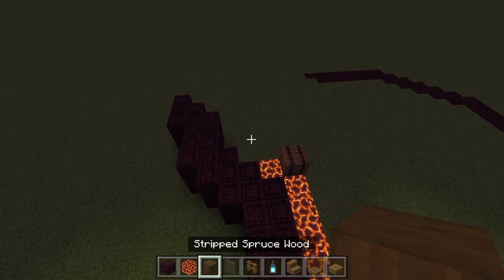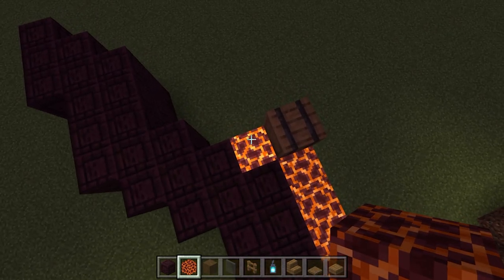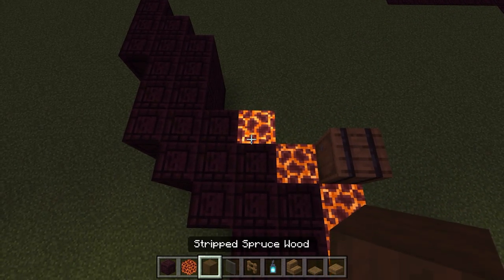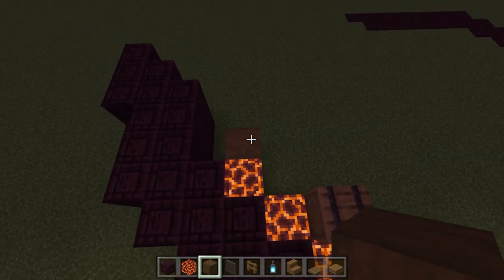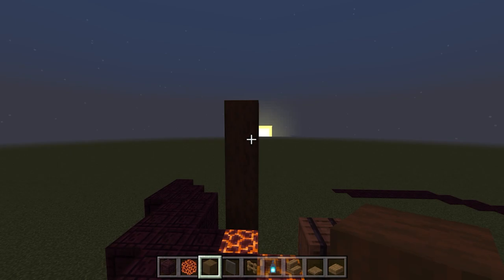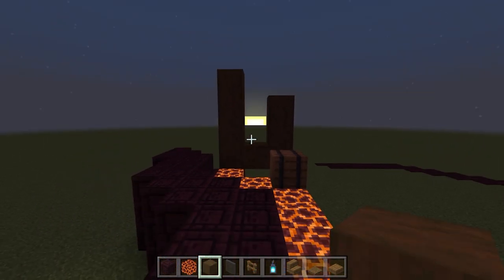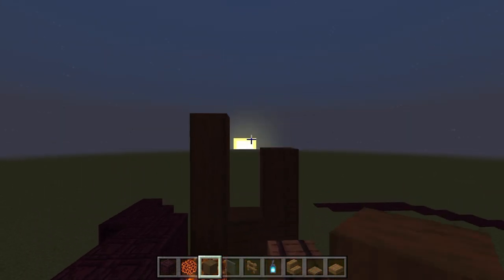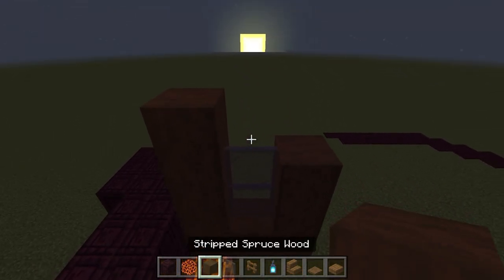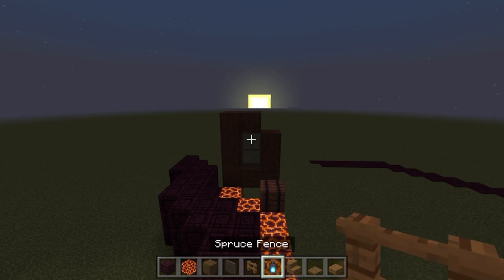Now we take the materials for the exit building. Using magma to mark the corner and diagonal, we place the building just up from that magma block. We do three blocks in the floor, then four blocks past it. Then one block here and three on this side — kind of like a strange J shape. We add two glass panes and one spruce block.